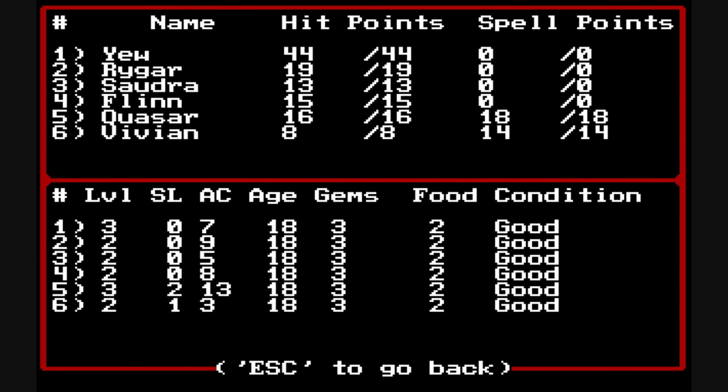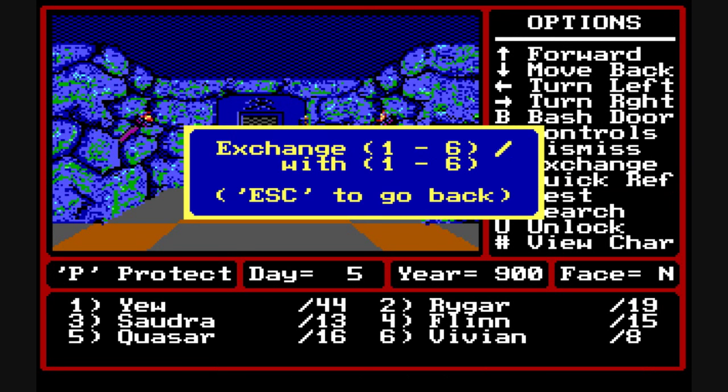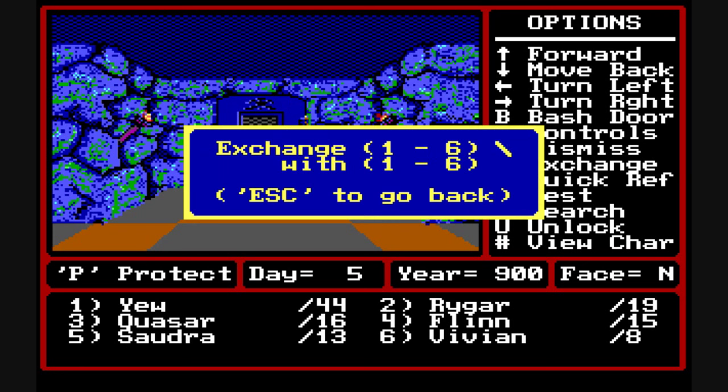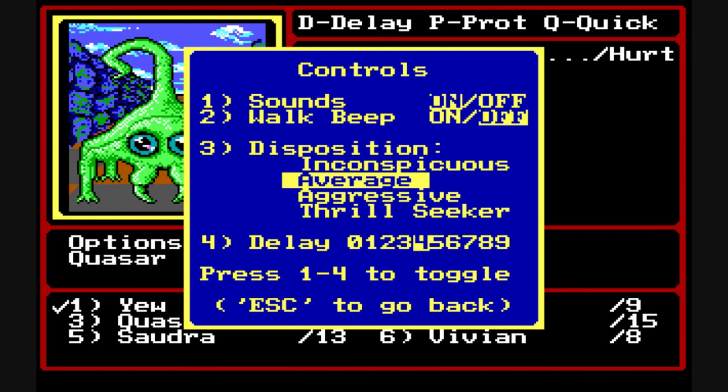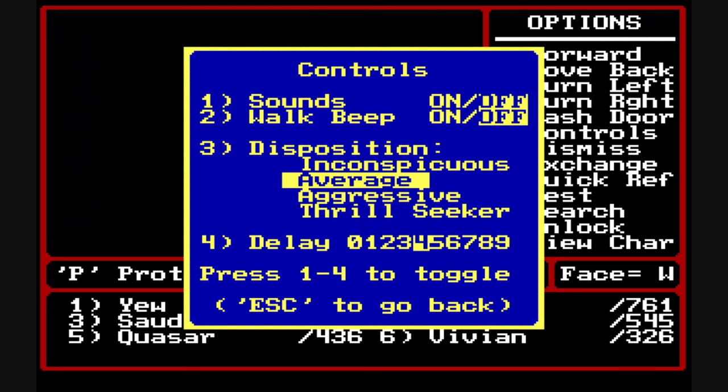There's a quick reference menu option that lets you see the party members at a glance — their current hit points, spell points, and condition. There's also a menu option to exchange position, which is very important during combat, as members toward the front get attacked more readily. There's a menu option for changing the game difficulty level and delaying text messages. You can also turn sound off, which is nice because the sound in the game is quite lacking.